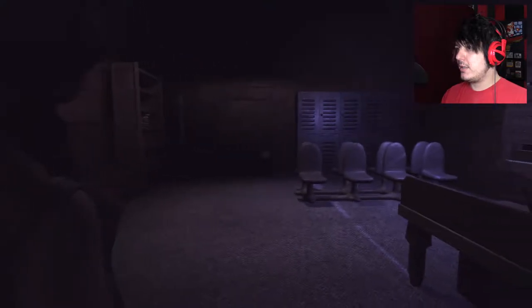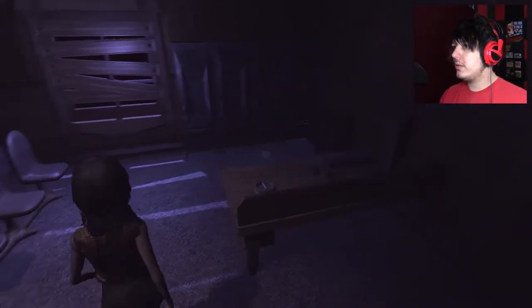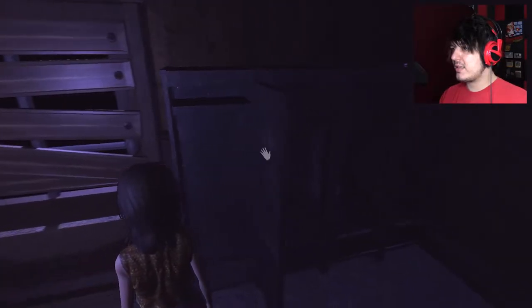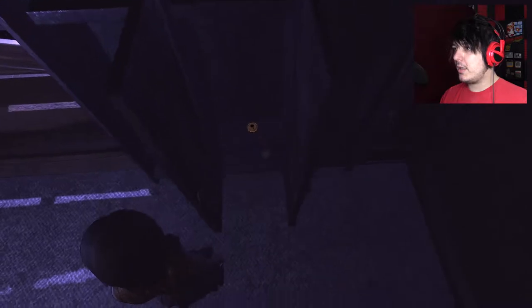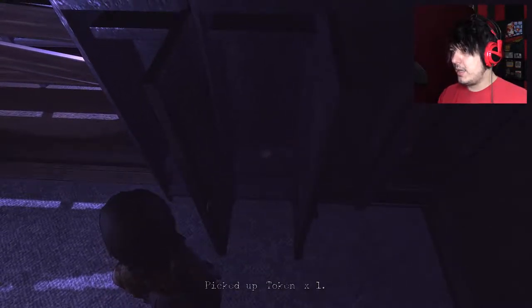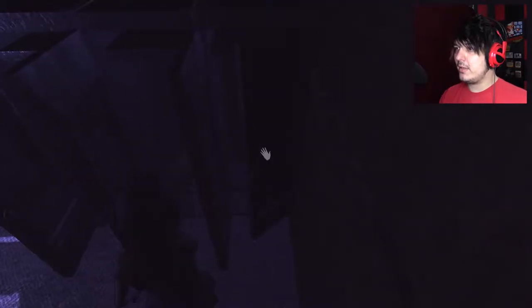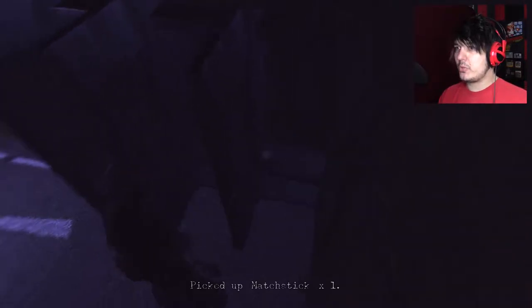And that kind of startled me. But anyway, now we're about to enter this door — the service entrance — and see what we can find. Hello! Is this the true lobby? No, this is where the workers... What is that? Another good boy coin! Hello! Random box, okay. A matchstick — those will come in handy throughout all of this.